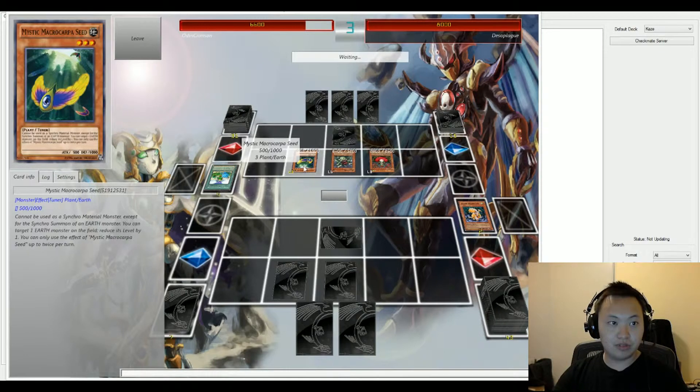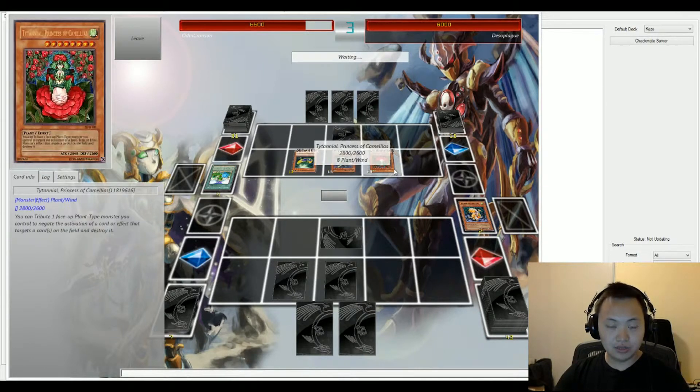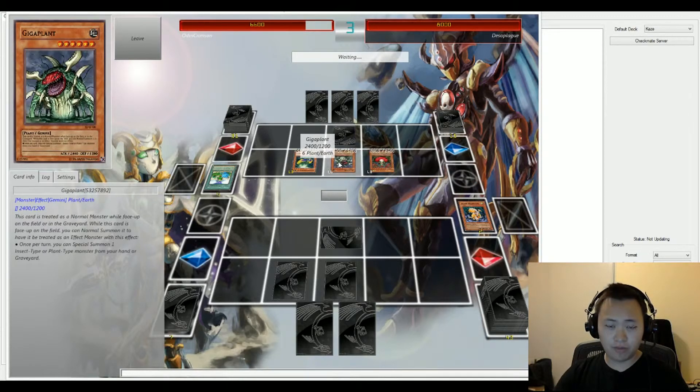Mystic Macroma Seed is activated. If that's going to activate its effect, you can use a special summon except for Earth monsters — you can special summon one Earth monster. If a field monster's level reduces by one, you can use the effect of Mystic Macroma twice per turn.